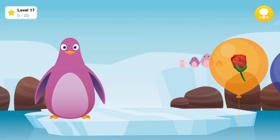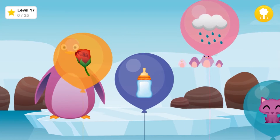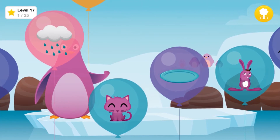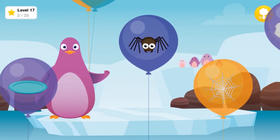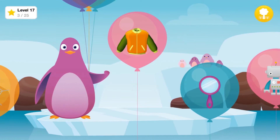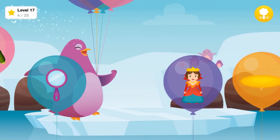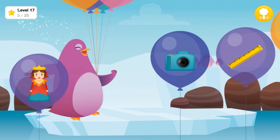Give the penguin all the things that begin with the sound R, like Rabbit, Rose. Find the sound: Rabbit, Rock, Robot, Rug. Perfect!